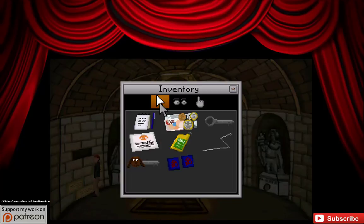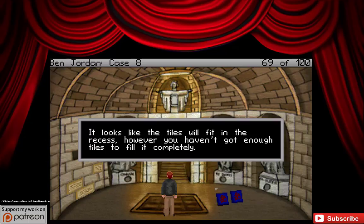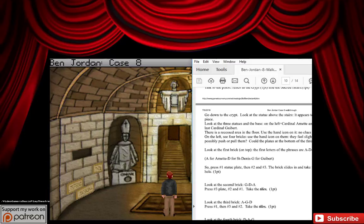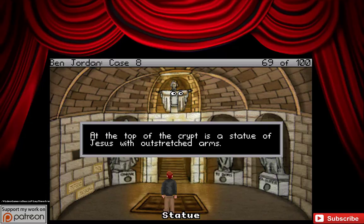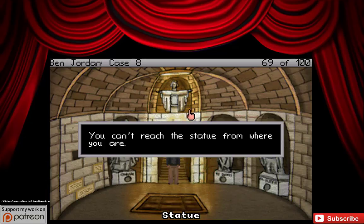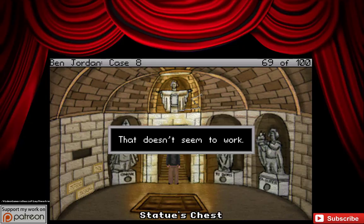We have to use the tiles on the recess, supposedly. It looks like the tiles will fit in the recess. However, you haven't got enough tiles to fit in completely. What do I do with that? You can't reach the statue from where you are. Can you use this hanger hook up here? It doesn't seem to work.